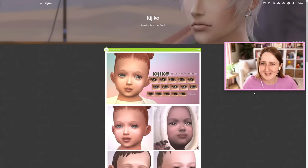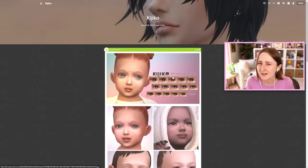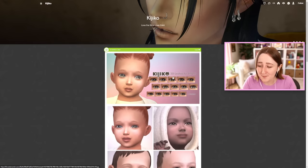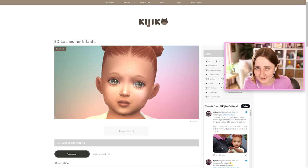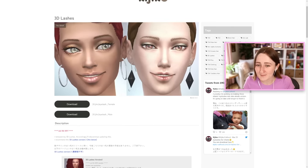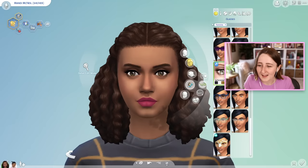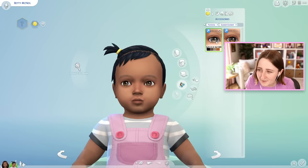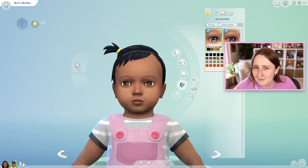This next thing honestly isn't even just about infants — it's these CC eyelashes, because I used to use these eyelashes for all of my Sims. I don't really use custom content for CAS anymore, but back in the day I used to put these eyelashes on every single Sim. They made a version for infants, so I thought I would mention it. I'll link them down below for all ages. Here are the eyelashes in-game for adults — there's a whole bunch of different varieties. You can get them as an accessory or as a skin detail. The problem with them being an accessory is that you can't have glasses and the eyelashes, but if they're a skin detail, you can.